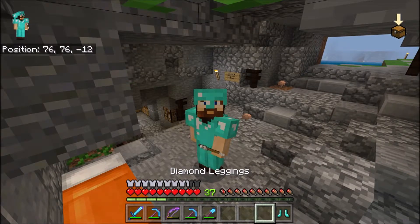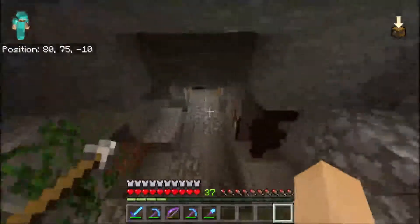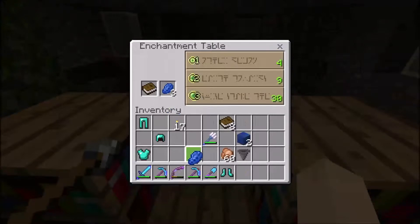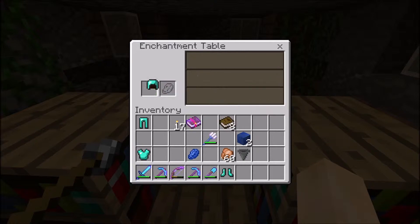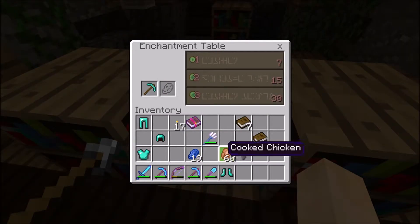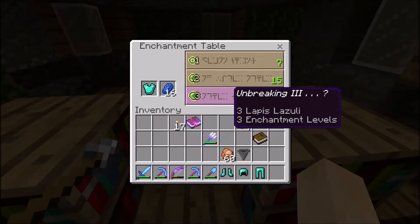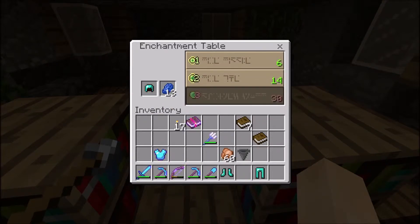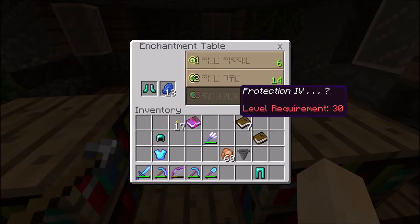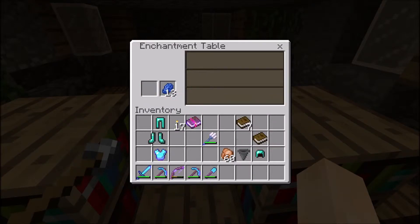Chestplate, leggings, and boots — oh my goodness, looks beautiful! Let's go to the enchanting table and give it some enchants. Three, two, one — pretty good. The next is gonna be Protection. Three, two, one — got some Protection. I'm hoping for something like Depth Strider on the boots, and last I'd like to get Protection on the boots.